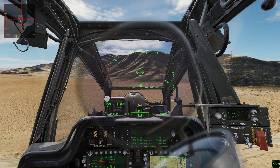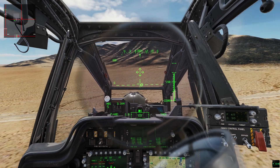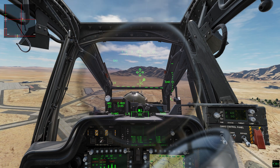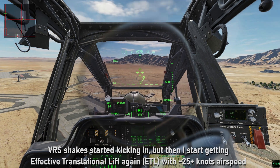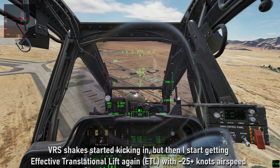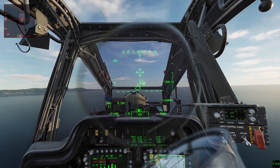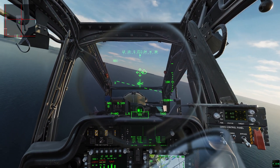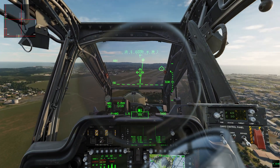Here you can see me slow down. In this current build of the open beta Apache, I'm finding that below 25 knots and a descent rate of maybe 750 to 800 feet per minute, it starts kicking in and you start experiencing the shakes. At that point, increasing collective is not going to help you. That's settling with power — trying to arrest a massive descent rate and momentum change just with collective is not ideal.